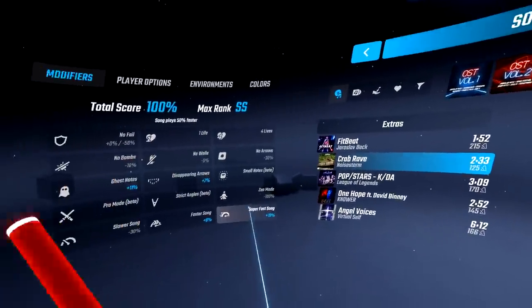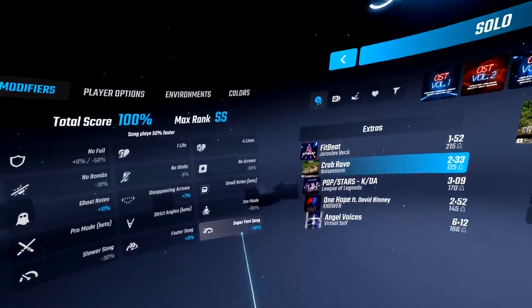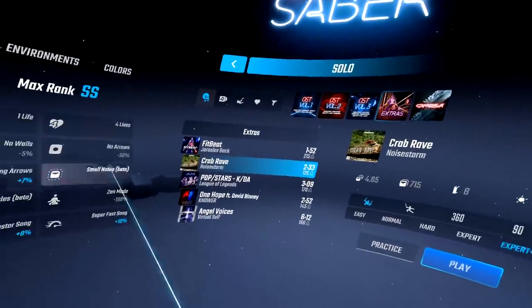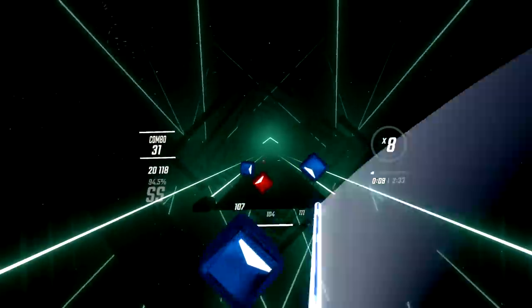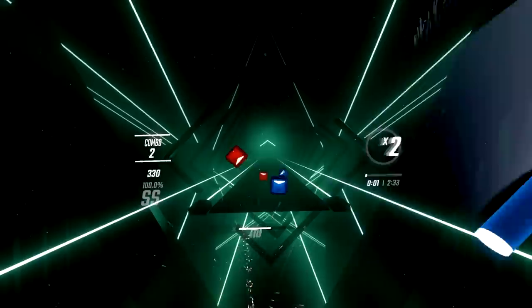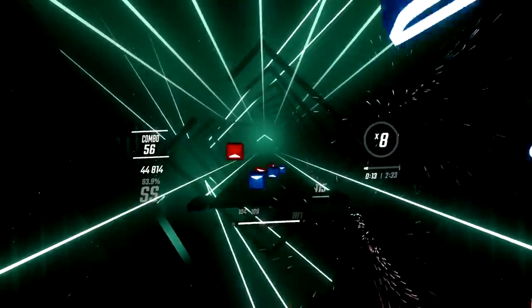The last modifier on the list is Super Fast Song. If you're not using any fast song modifiers, you're playing at 100% speed. Faster Song turns that up to 120%, and Super Fast Song turns it up to 150%. I'll be showing you the difference between all three speeds. Here's how it looks at 100% speed... now at 120% speed... and for the finale, here's how it looks at 150% speed.